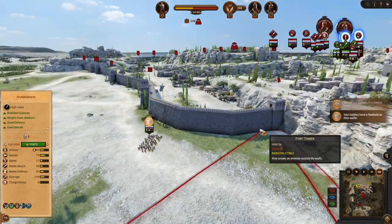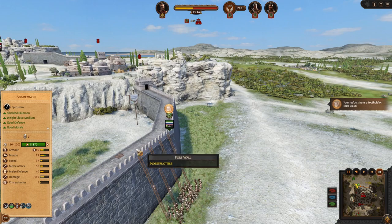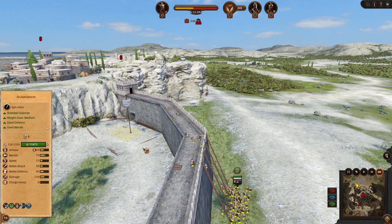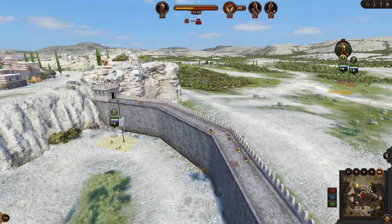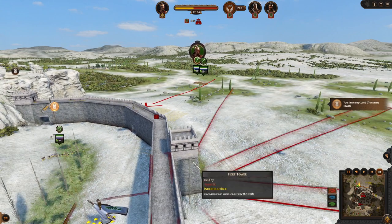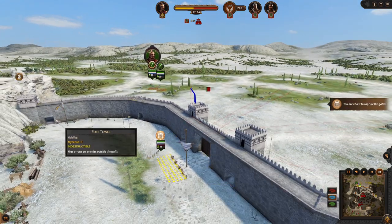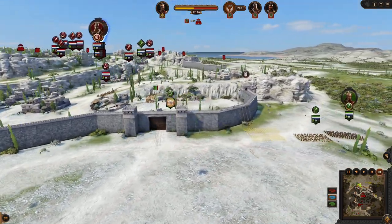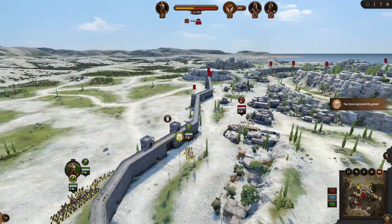Your ladders have a foothold on their walls — this is the first step. When these units are on the wall, the very first ones, you can order them to move to capture the tower. When the tower is captured, you want to bring your units in and make sure they are in a safe area. Also use your runners to capture the gates, as it will be easier for your commando to go through a gate that is under your control.